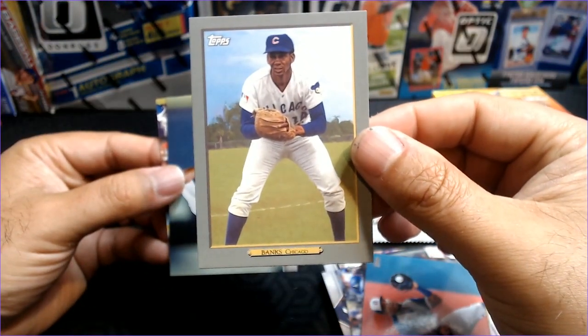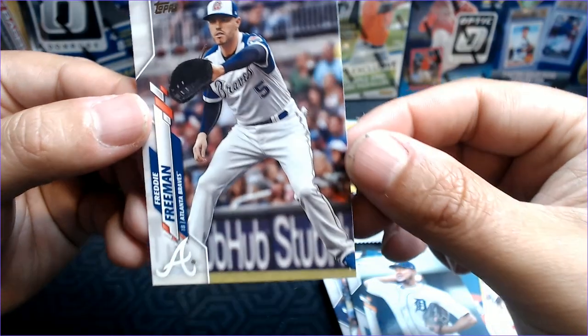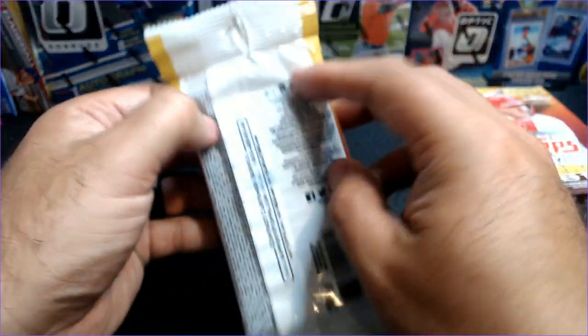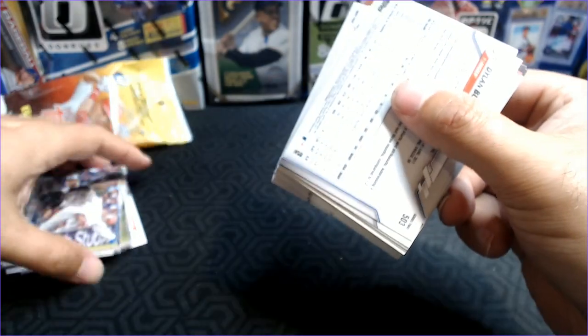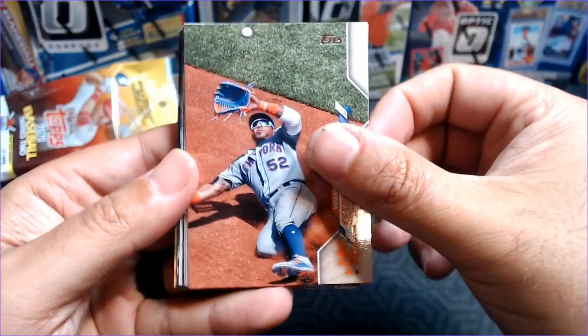There's a cool Ernie Banks Turkey Red — I'll put that aside. Ivan Nova and Freddie Freeman. Hopefully he recovers quickly from COVID — just saw the other day that he had been tested and is having symptoms. I just saw that King Felix says he's not going to play, and I don't know if all those positive tests freaked him out. Alright, here's our Fat Pack. So we're still looking for Robert and Dubon.